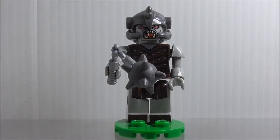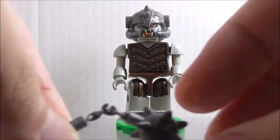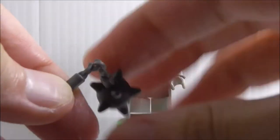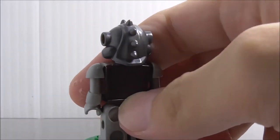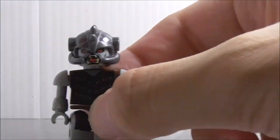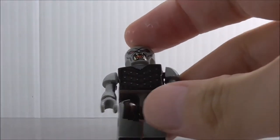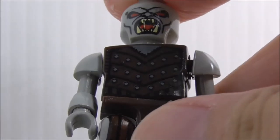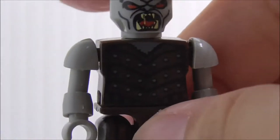First up for figures, this is the Orc with Mace. He's armed with this mace piece which is a very nice piece — you can move it around. He comes with a green base plate. The helmet looks really nice with all the spikes on top. You can see his roaring face, and on the torso there's some armor printing, though there's no back torso printing.